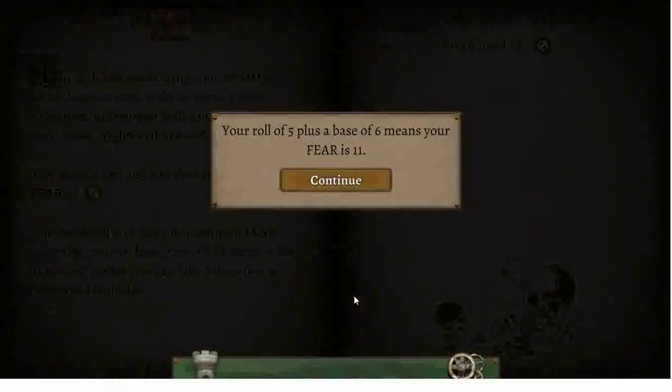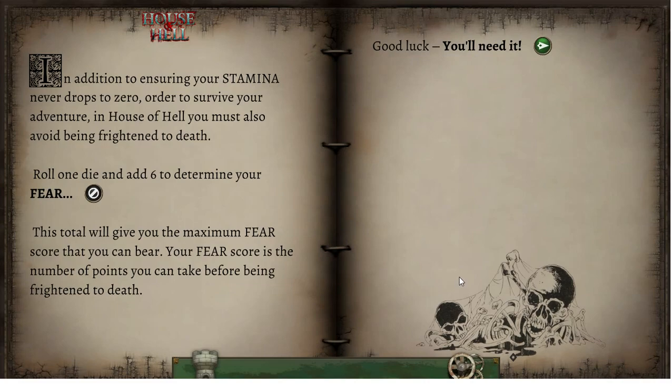So we're playing a character with low skill, low luck, and moderately low health. If we had a lot more health I'd say we're playing Ash from the Army of Darkness series, but we're playing more like Tottenham from Book of Pure Evil at this rate. At least we got a good fear score. Good luck — you'll need it.